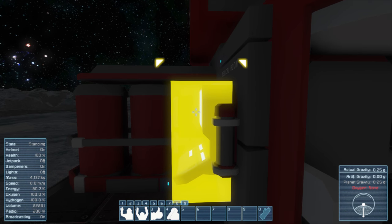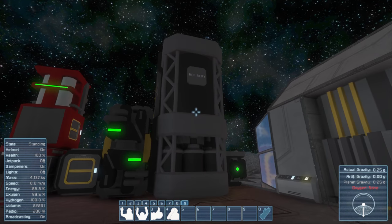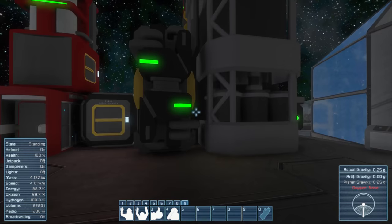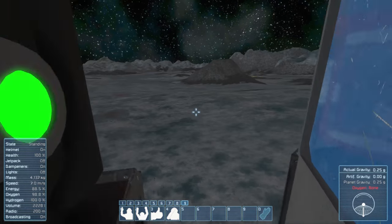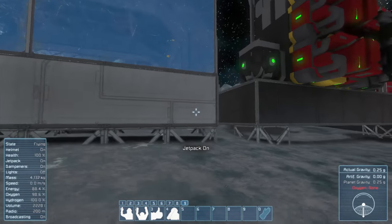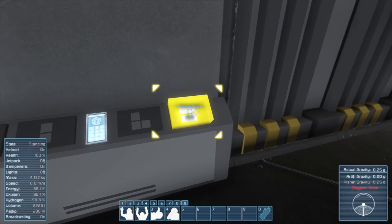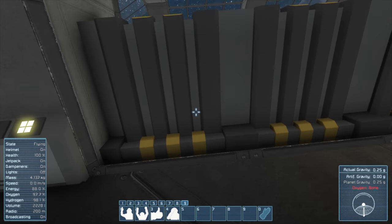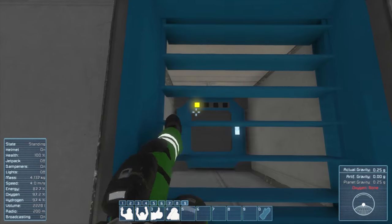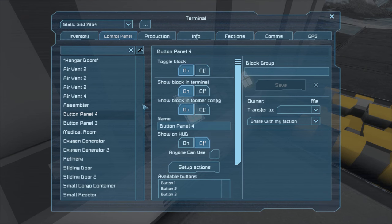We're going to be moving our medical station in there as well. And things like assemblers and refineries will stay outside, but we'll have piping to them so that we can get to them. So, the next thing I wanted to show you is: what if I want to open up this door? If I open up this door — whoosh — there goes all the pressurization in the entire room. The vents are smart enough that they're not going to try to pressurize when they recognize that the room is not sealed. And if I look at the control panel for those, it will show that the room is leaking — or actually it says not pressurized.